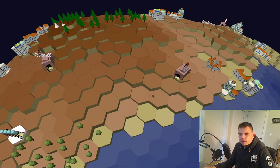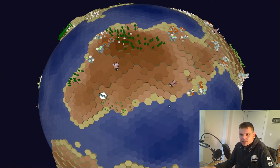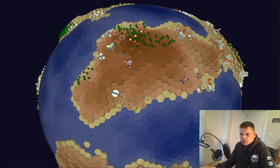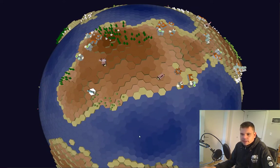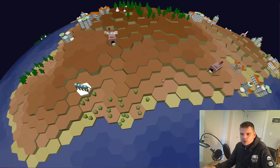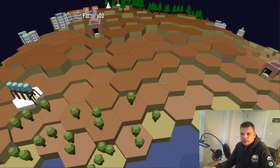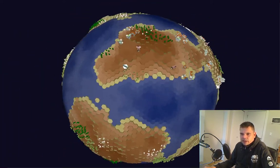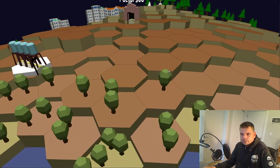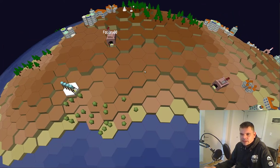Navigation is pretty standard: you drag the globe with your left mouse button, you zoom in with your middle mouse button, drag with left, and you can rotate it with the right one.